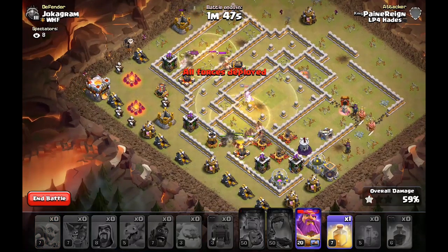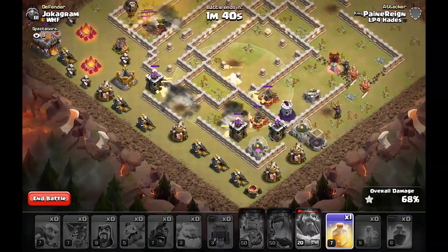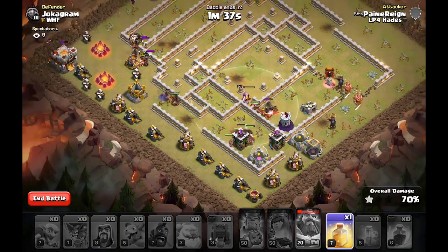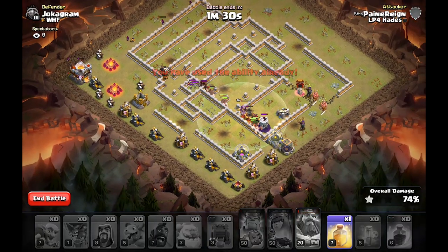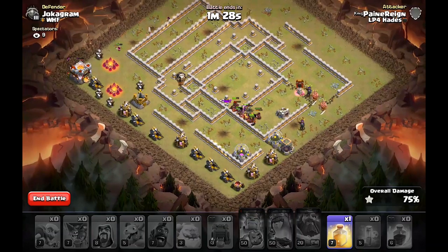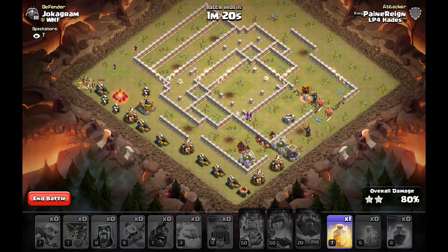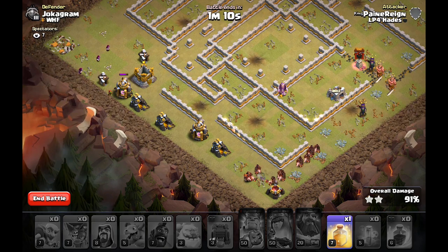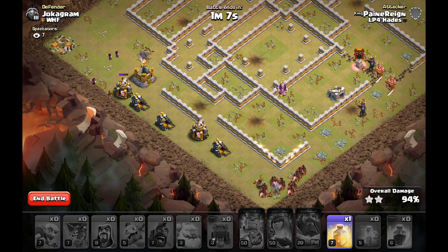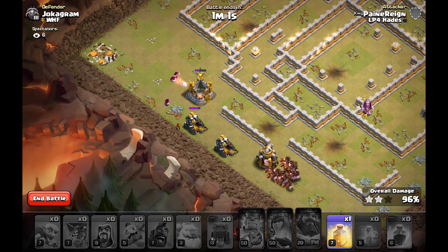The Hogs at the top are kind of losing out a bit, so I'm going to help them out with a Loon and stuff. Let's get the Warden Ability over that Bomb Tower. Now it's looking pretty good — we don't need this final Heal Spell and can save it for the next attack. So that's pretty good. With the Kill Squad we got both the Heroes, the CC, and the Tesla Farm as well, and we didn't even need to use all our Heal Spells. That's a pretty effective attack.